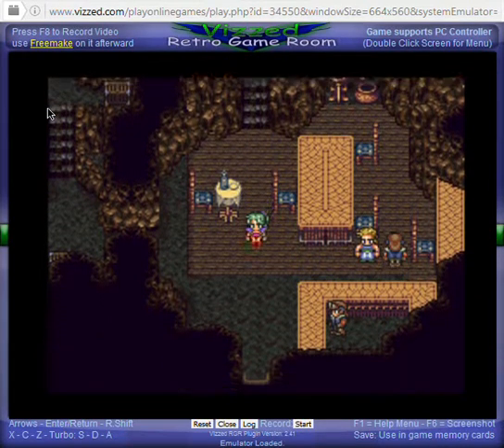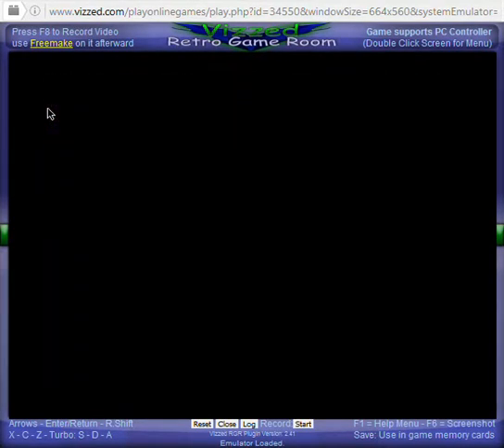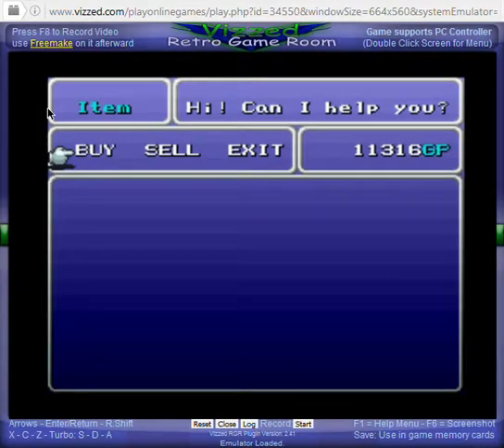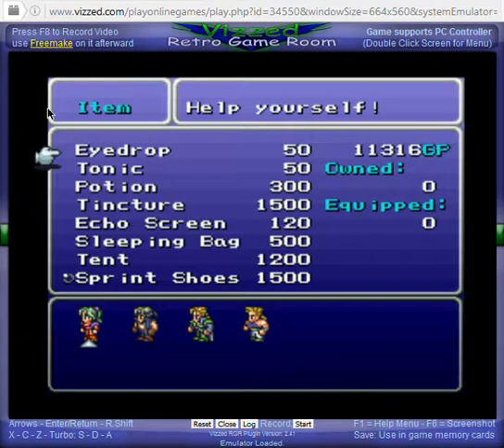We're going to go to the shop and buy a couple of eyedrops. The shop's right there — at least you got a little glimpse. Here's the shop. You can buy eyedrops, tonics, potions, tinctures, echo screens, sleeping bags, tents, and sprint shoes. I already got sprint shoes so I don't need to buy that, but I'm going to buy a couple of eyedrops because going blind is not fun. This is the first shop where you can actually buy potions. I only have six so I'll buy four — I got some money to spend.